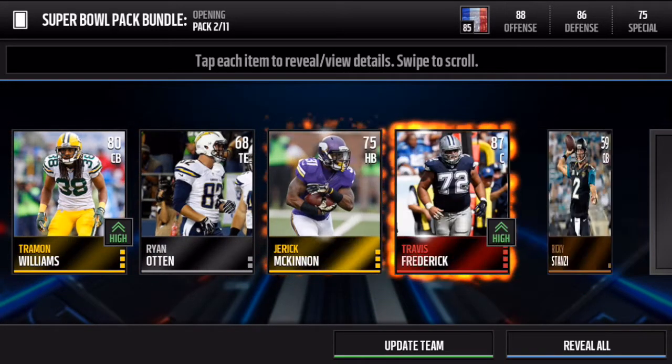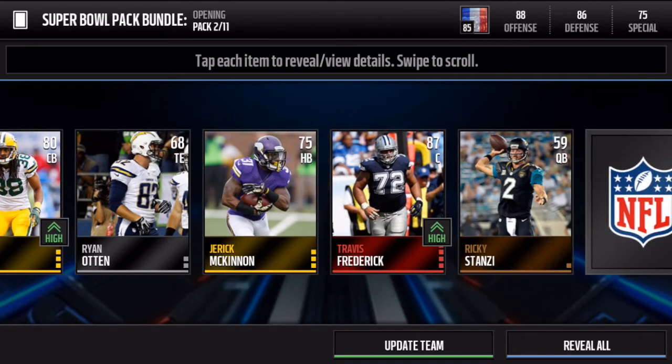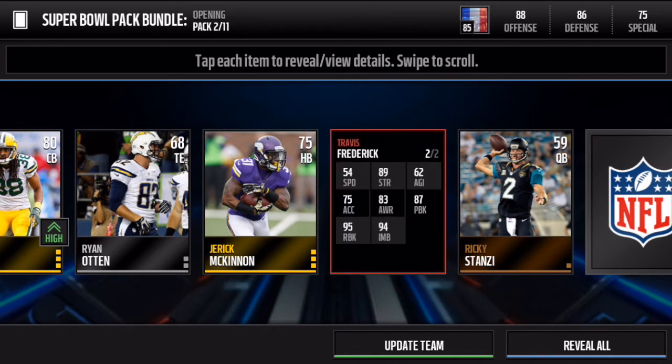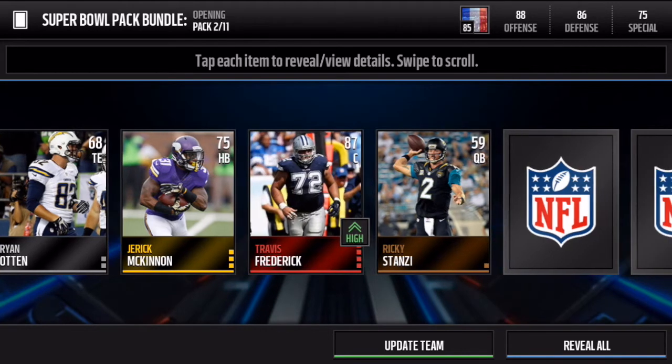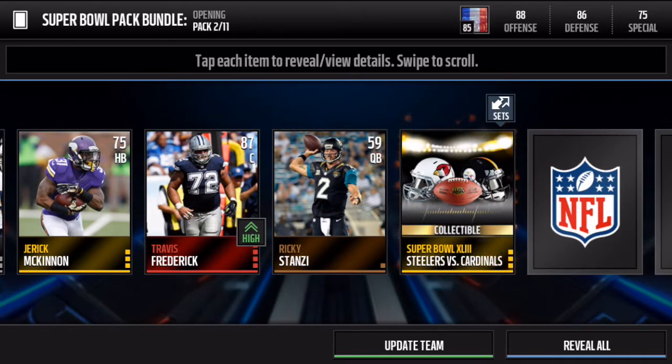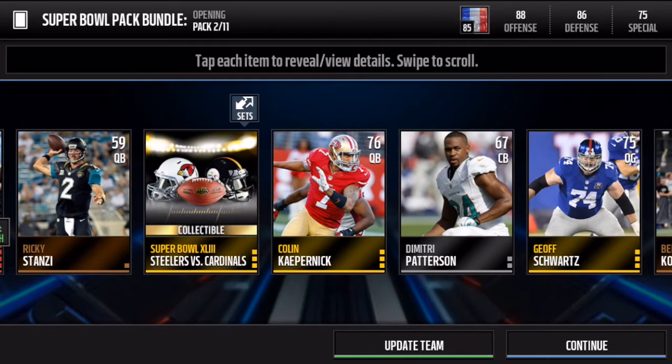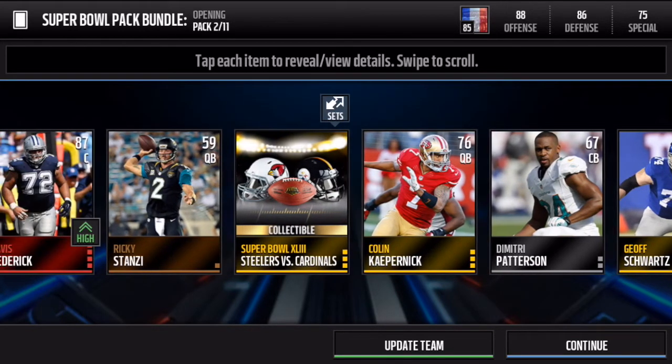Let's go to the next pack. Open this up — Trevin Williams. And we get an elite: Travis Frederick, awesome player, awesome elite. That'll probably go for around 35k. There's our collectible — Super Bowl 43, Steelers versus Cardinals.